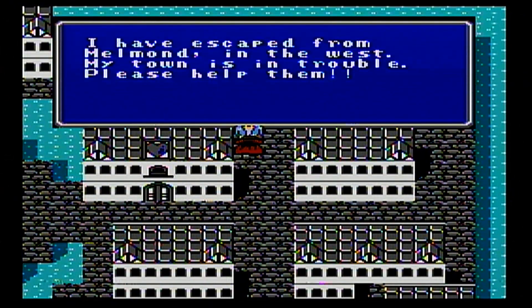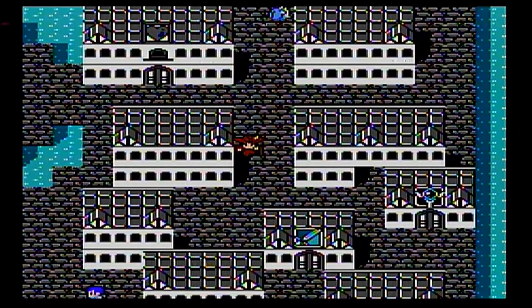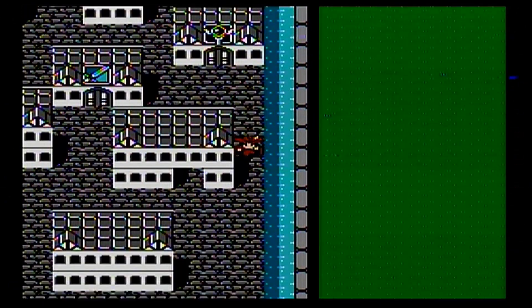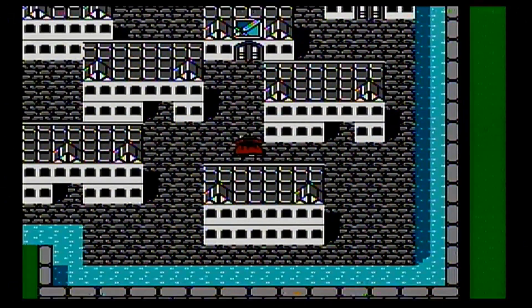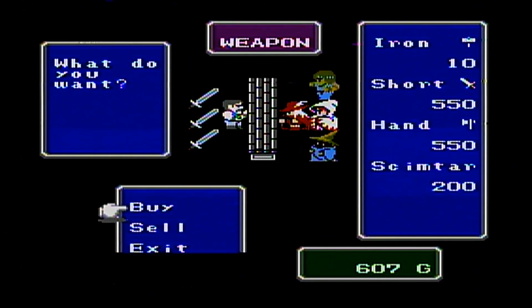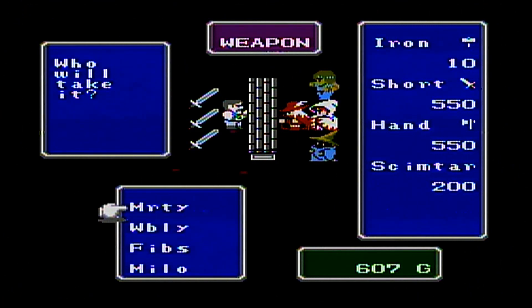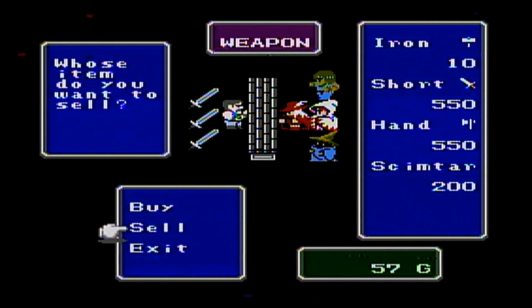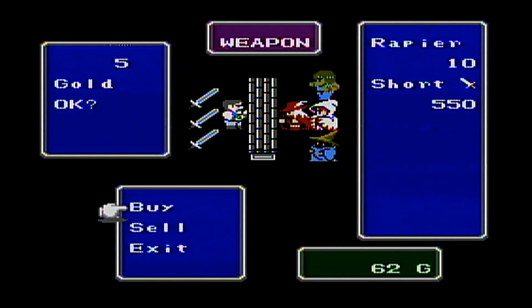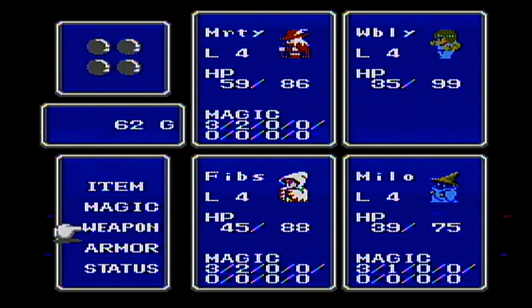Let's talk with the Provokans. One says: 'I have escaped from Melmond in the west. My town's in trouble. Please help.' We can't get to Melmond because, as I said, we're locked to the inner sea. In order to get to Melmond, we have to help the dwarfs make a canal — kind of like the Panama Canal — to allow our ship to get out to the outer sea. We'll be confined to the inner sea for a while, but that's okay.